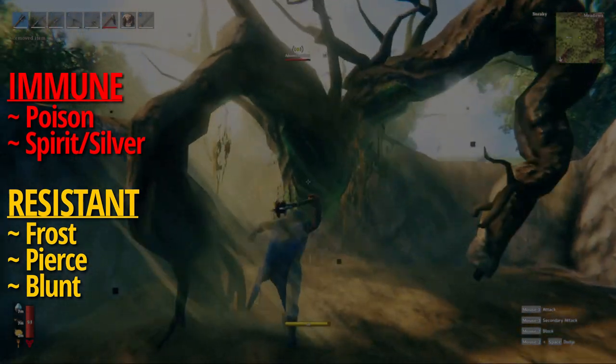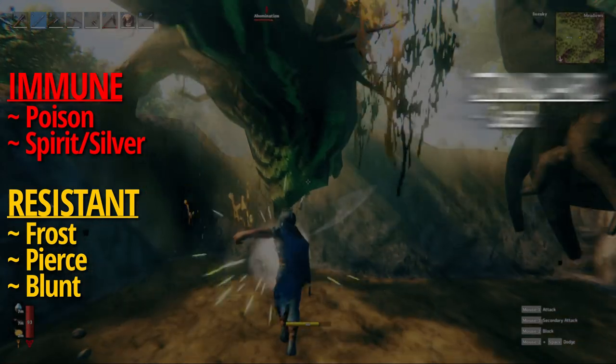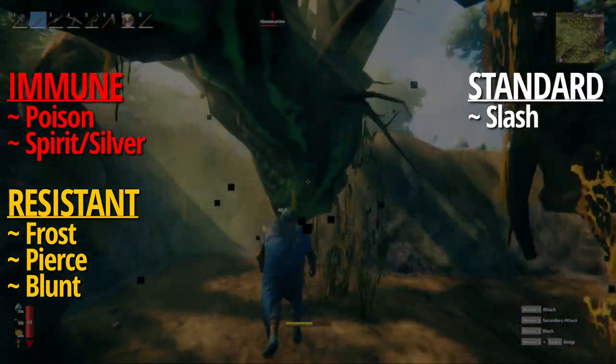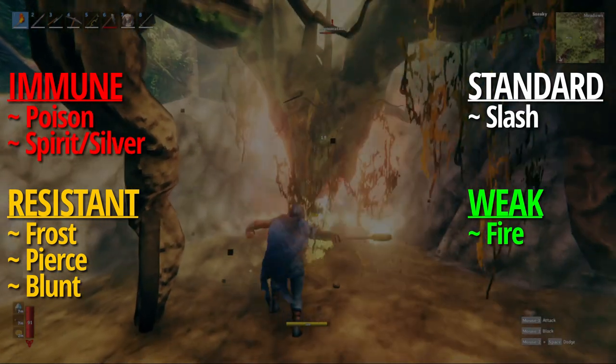They are also resistant to all pierce damage and all blunt damage, which makes kiting them with a bow fairly difficult. They don't have any resistances or weaknesses to slash damage, and they are weak to fire damage — which, them being a tree-based creature, makes sense on both ends.